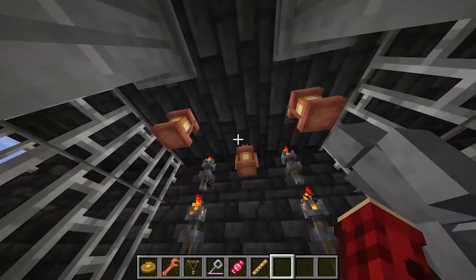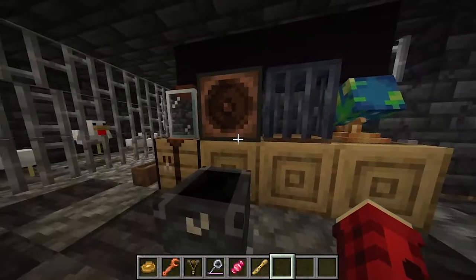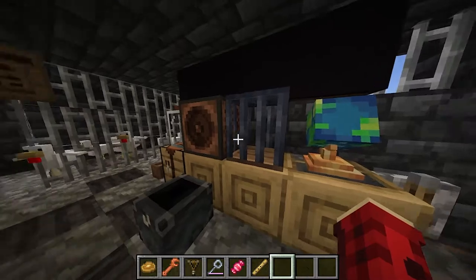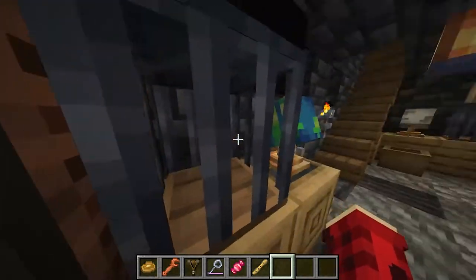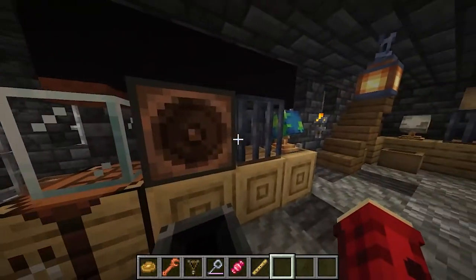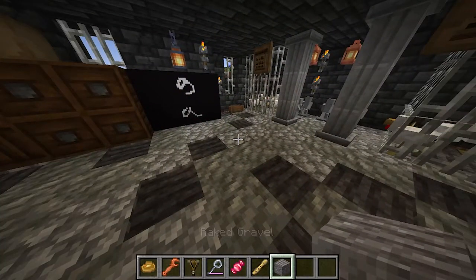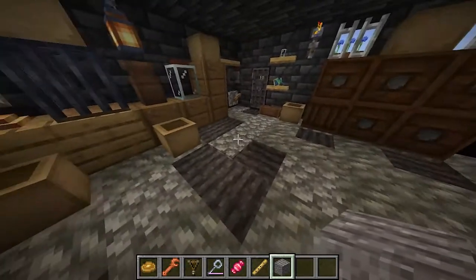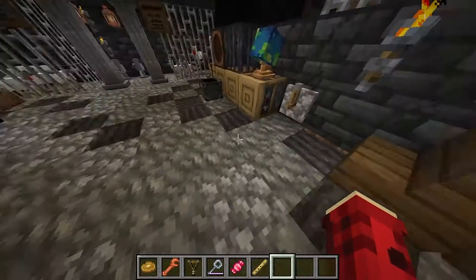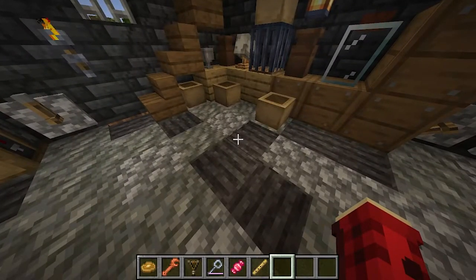And then you get these nice little lanterns as well. Some clear jars. You get a nice speaker box so you can type in a message and it will read it out. And then you get a cage — you can't put anything in the cage, but it looks super nice so that if you have like chickens or a pet around, you can put it in there. And then you get a globe. This floor is actually some raked gravel — you can plant in the gravel now if you just use a hoe, which is super nice. I use it for the flooring in here because I thought it looked great, but you can plant stuff in there as well.